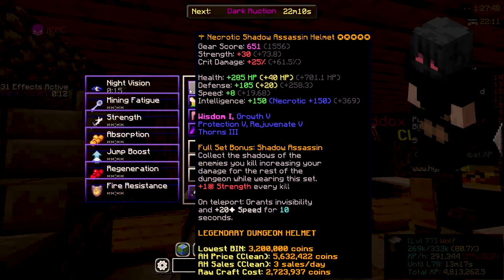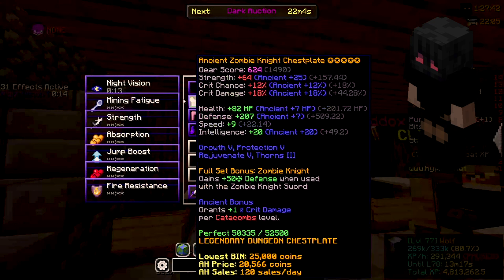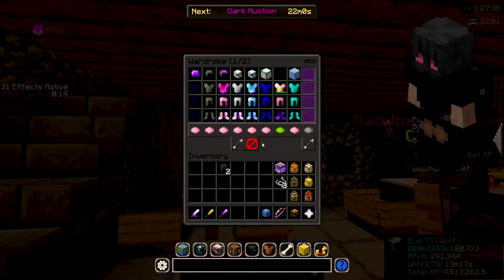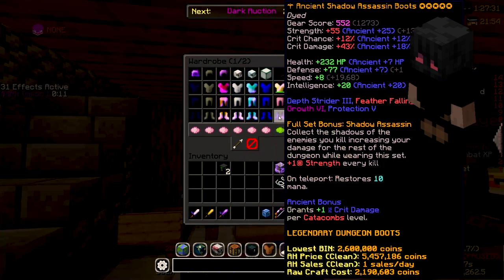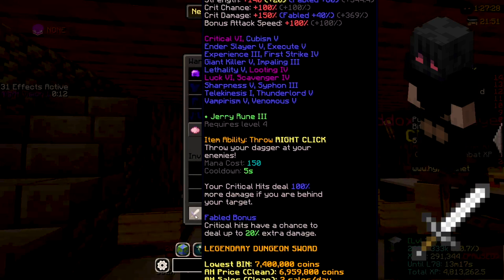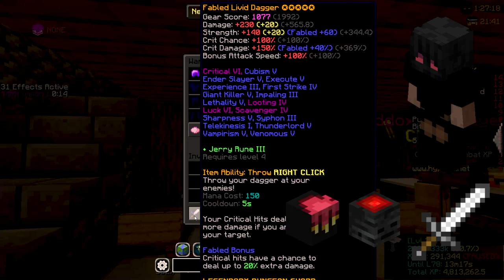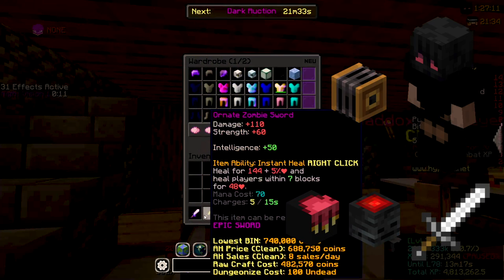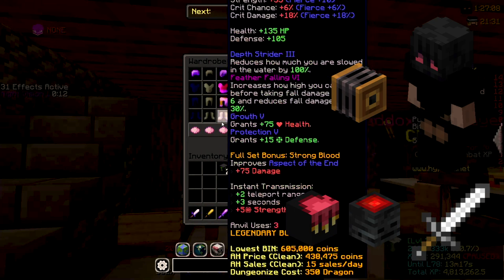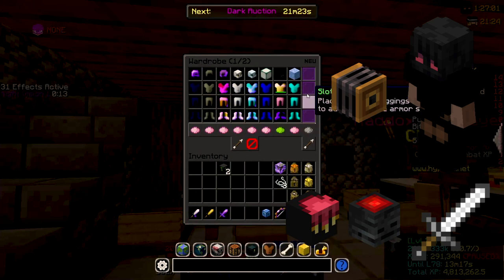For gear, I would definitely recommend Shadow Assassin like you would get in Dungeons, but it obviously doesn't have to be since this is Slayer, not Dungeons. You can do with worse, like possibly a Tarahelm and strong armor, but I definitely recommend something like Shadow Assassin to speed up the process. For a sword, I use a Livid Dagger — the 100% attack speed is very nice, and you've got the crit damage as well. You can put really any reforge, either Withered or Fabled. The reforge on your armor should probably be Ancient.